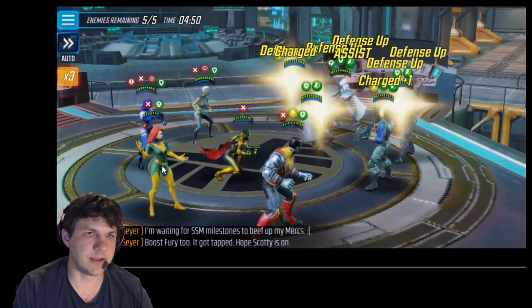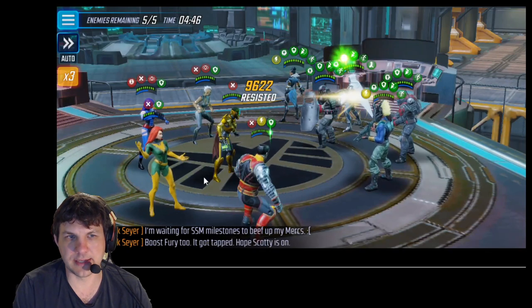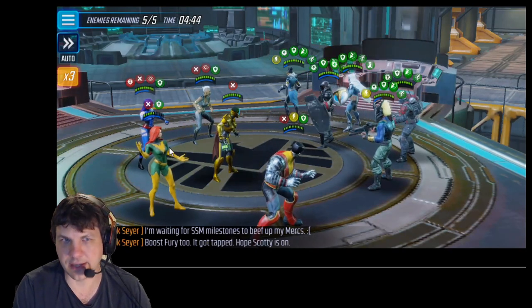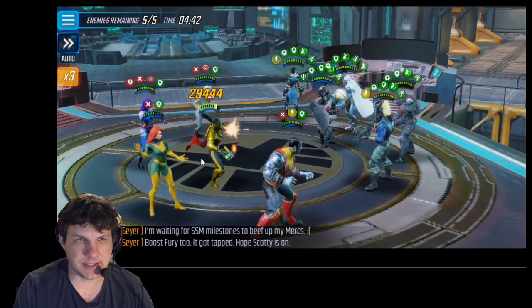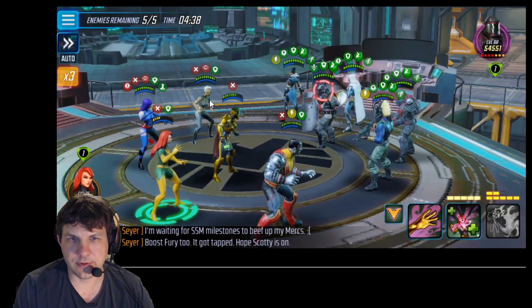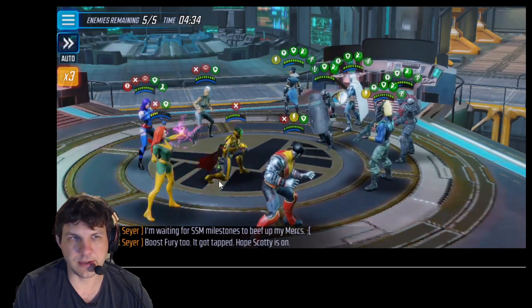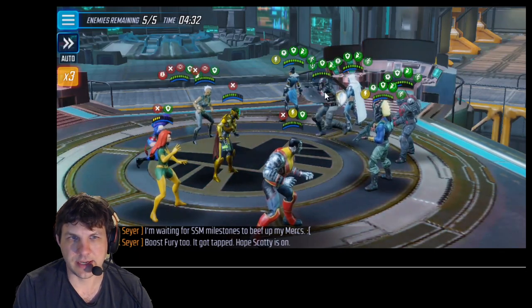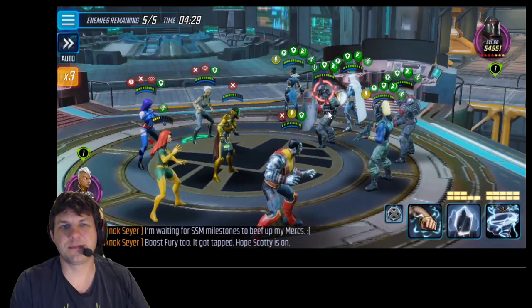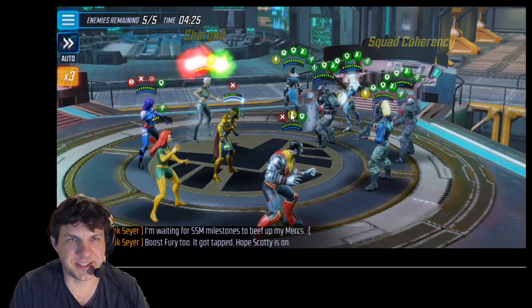Right off the bat you get the disrupts, then they attack and start hitting Phoenix because she's the highest attack power. They hit her a whole bunch, but because of Colossus she spawns with defense up, so she doesn't die. I was trying to dispel the taunt off the Riot Guard because he's kind of low power — I figured it would work, and of course it didn't.